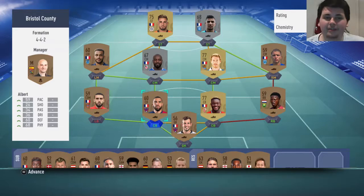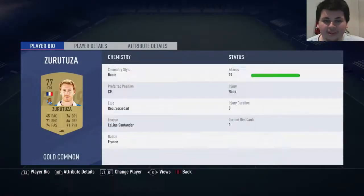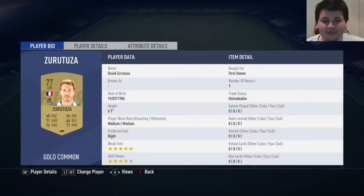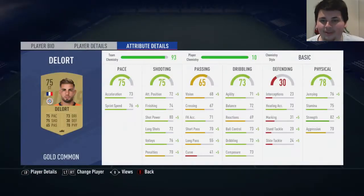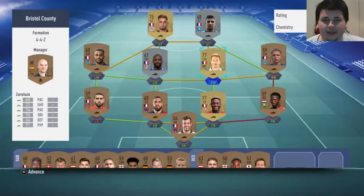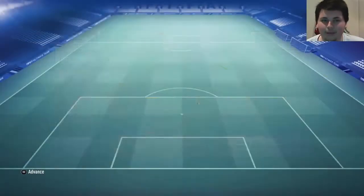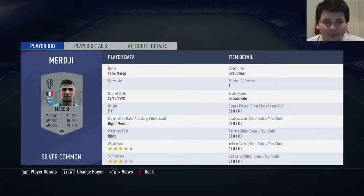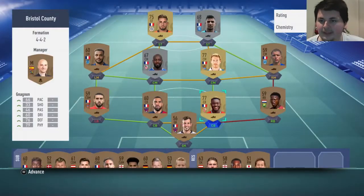I've rearranged it, so we are up to 93 chemistry. We actually got a pretty good squad here. Zuratouza is 5-star, 4-star weak foot, 6 foot 1 - that's not bad at all. DeLort's not great but definitely not bad. Gnaganon is only 6 foot tall, medium-medium work rates, and he's pretty bad. Then we've got Malay of Silva with 91 balance, 5 foot 6 - he's not too bad. And a 5 foot 9 striker with 72 finishing, 84 jumping. I'm pretty happy with this so far.